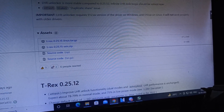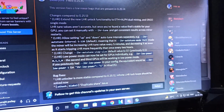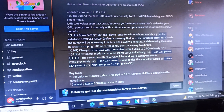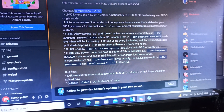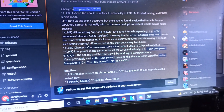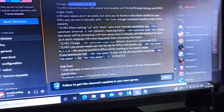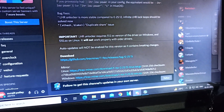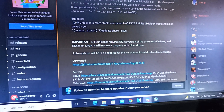On their Discord server they released notes comparing 0.25.12 to 0.25.15, showing the extra parameters and low power mode changes. The test version 0.25.14 was also released with the same message.